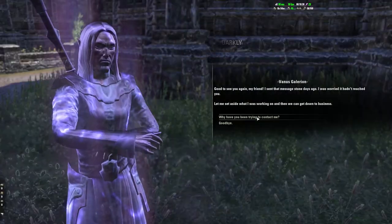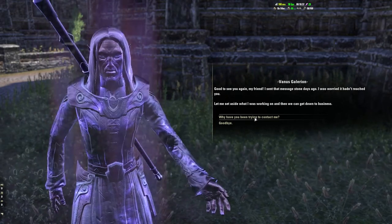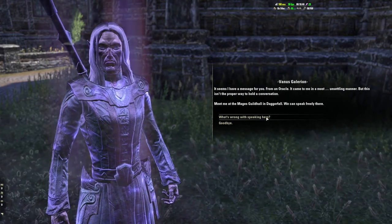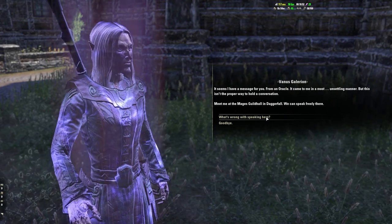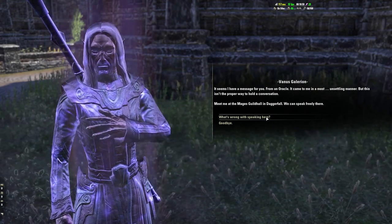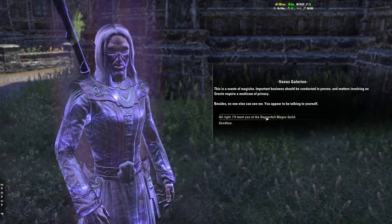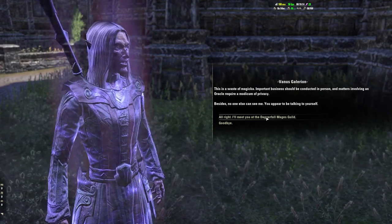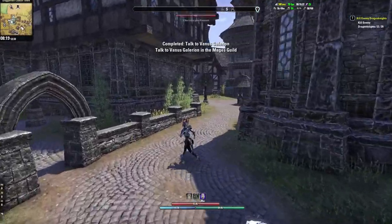I like how he's always so busy. He says: 'Why have you been trying to contact me? It seems I have a message for you, from an oracle. It came to me in a most unsettling manner. But this isn't the proper way to hold a conversation. Meet me at the Mage's Guild Hall in Daggerfall. We can speak freely there.' I'll meet you at the Daggerfall Mage's Guild — convenient for me, I'm already in Daggerfall.